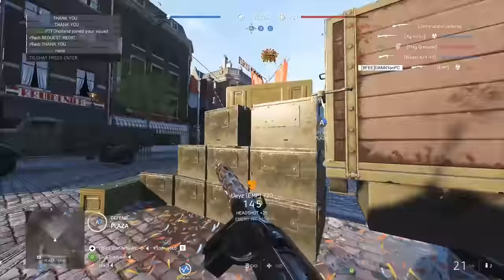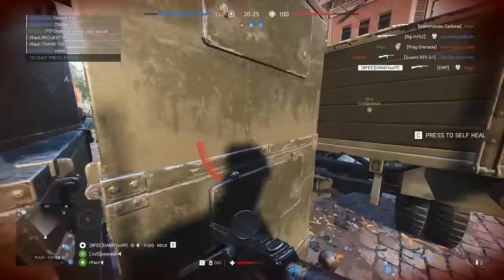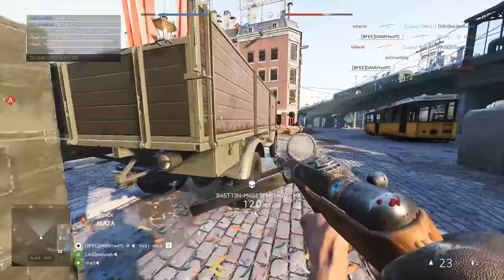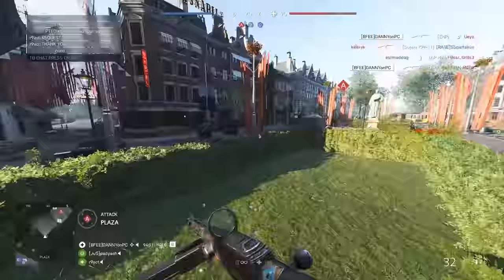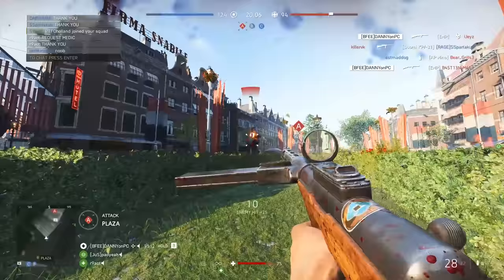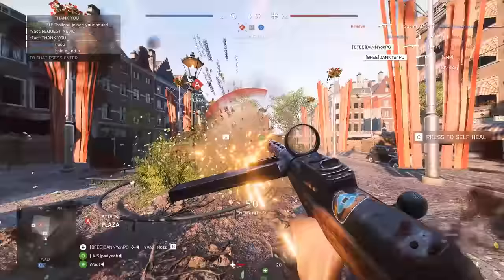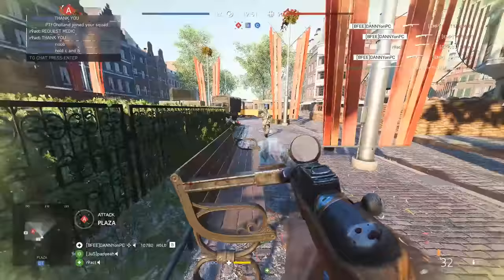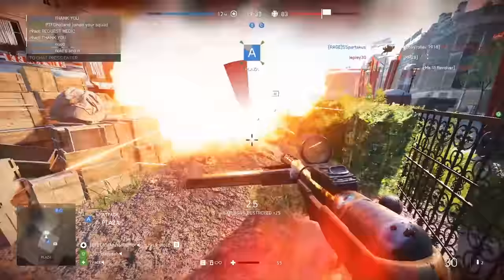Kick players from the current game. Control what classes are available, what weapons are allowed, and if vehicles are allowed. Control if the kill cam will be displayed. Turn friendly fire on or off. Turn regenerate health on or off. Change the soldier tags to visible or not. Enable the third-person camera in vehicles. Enable the squad leader spawn only function. Enable or disable aim assist. Control the bullet damage scaling so you can always one-shot people with the sniper. Control the gamemode ticket scaling for more or less tickets. Control the soldier and vehicle respawn timers. And lastly, enable or disable the minimap and compass.